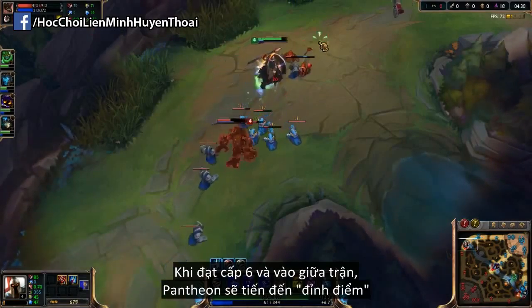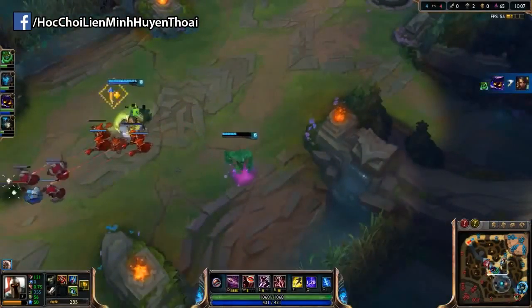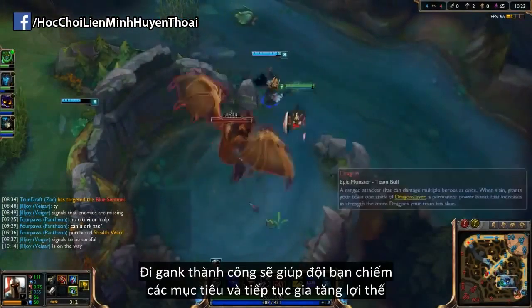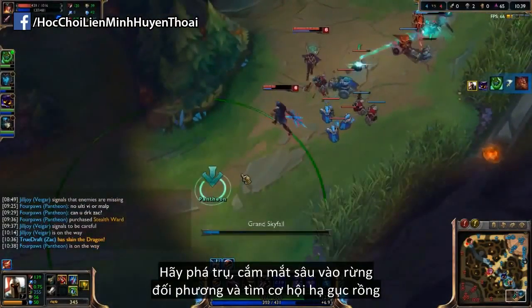Upon reaching level 6 and entering the mid game, Pantheon starts to hit his peak. Here it is crucial that you look to land some devastating ultimates and begin to make picks around the map. If a lane overextends they become a prime target for a Grand Skyfall gank. Convert these successful ganks into objectives for your team to further snowball your advantage. Aim to grab towers, ward deep into the enemy jungle, and pick up dragon kills.